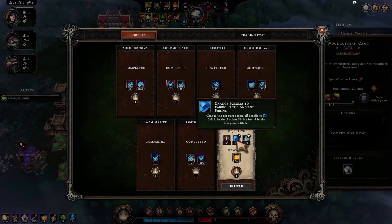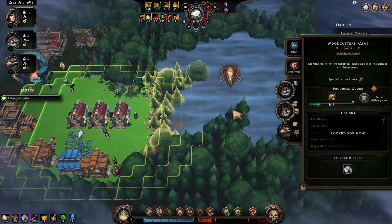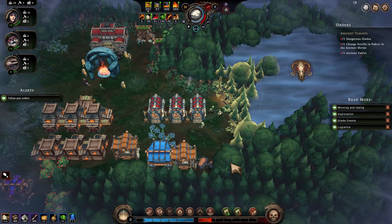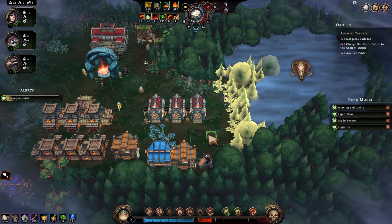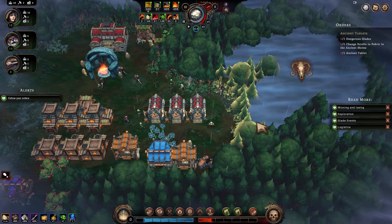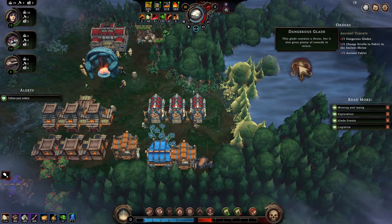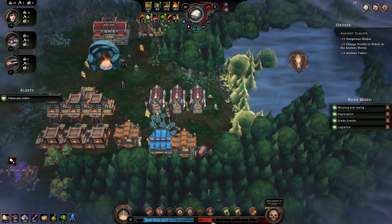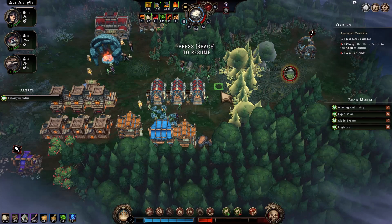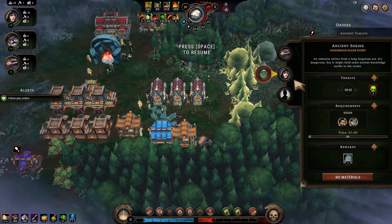I need to change the resource from scrolls to fabric in the ancient shrine found in the dangerous glade. So I still need to unlock the dangerous glade first. Let's cut that wood — go people go. We'll carry on taking down trees so we can get to the glade and hopefully the queen doesn't get too pissed off. There we go — ancient shrine. We can put people in there: a lizard and a human.